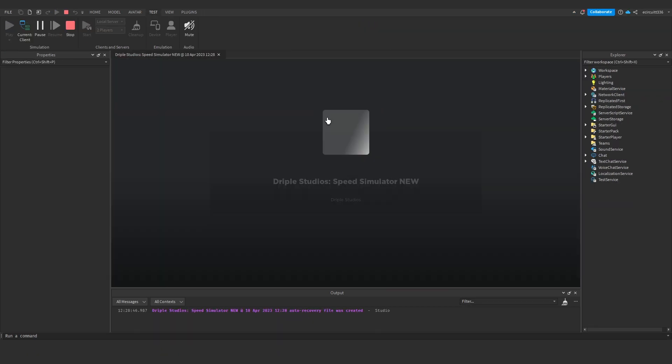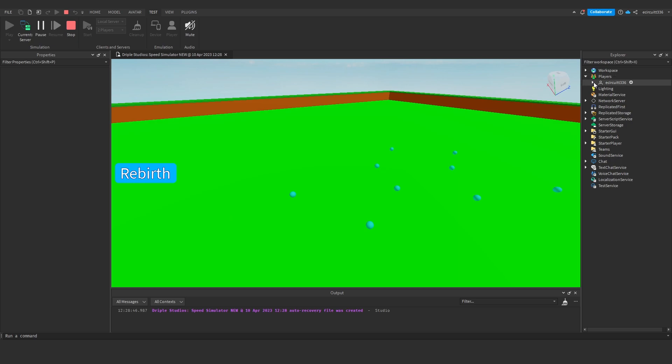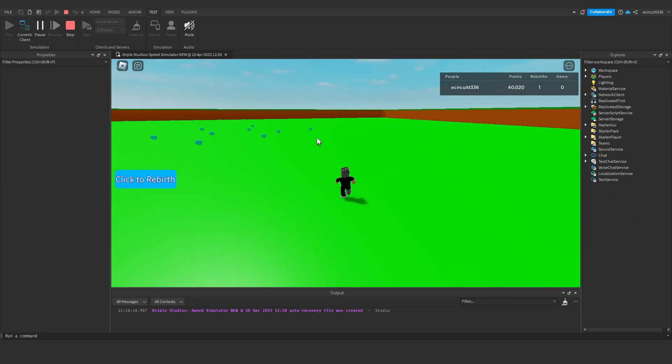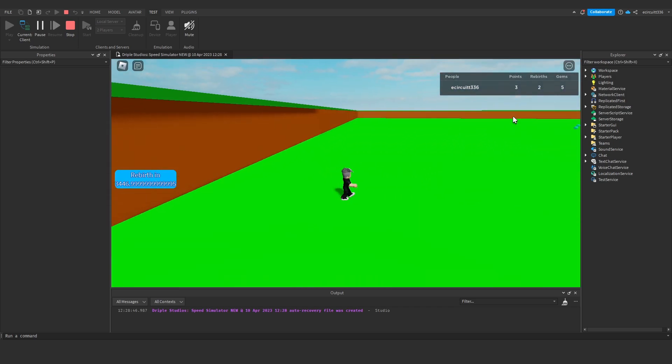So now if we hit play you'll see when we load in. I'm going to adjust my leader stats — go to clients, server player, my player name, find my points and just give myself like 40,000 points. Then rebirth, and you'll see we now have five gems as well.